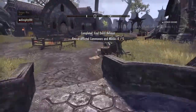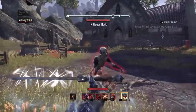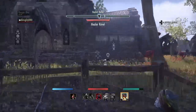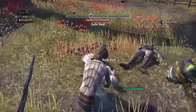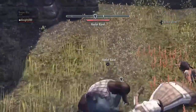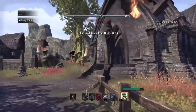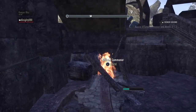This mission is called Honor Bound — I've got to rescue afflicted commons and monks. I did this one before to help someone. In this game you get these black diamonds, which are quests for people. Whenever you're on a mission you'll see them, but I'm not going to accept a quest right now because they're not too easy. However, it could be worth the risk for a free skill point to upgrade your character. For this mission we just need to find five monks.